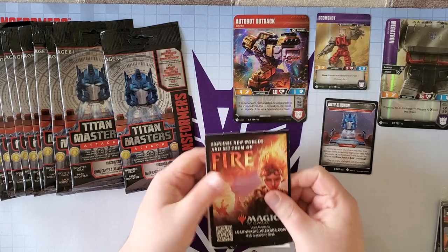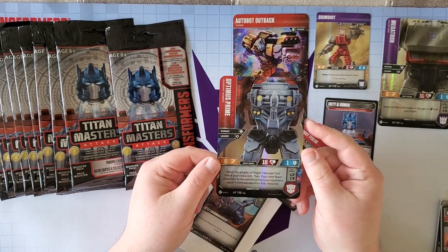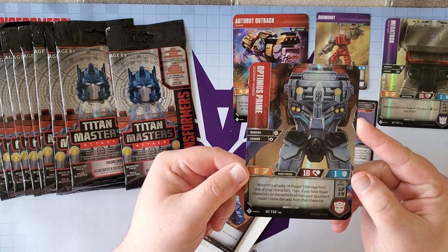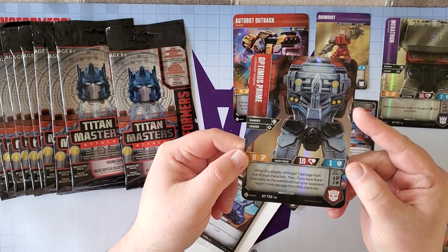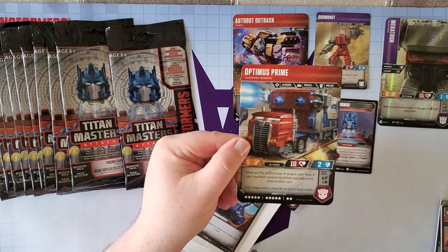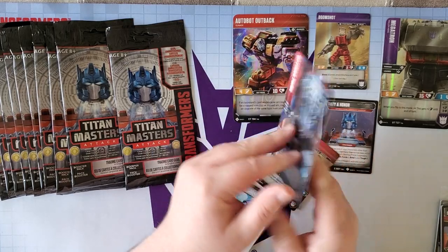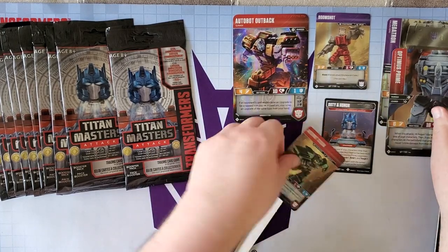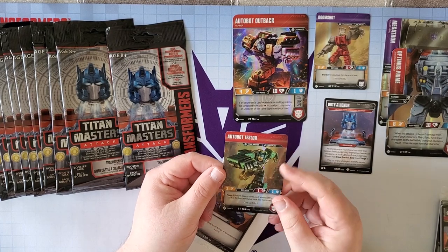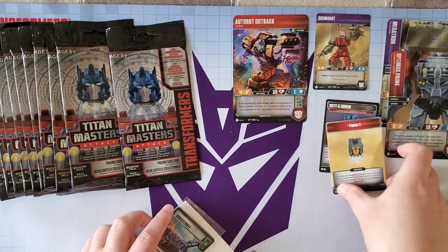Pack number 3 — Optimus Prime. When this attacks, repair 1 damage from one of your characters. Then if you have fewer characters on the battlefield than your opponent, repair 1 more damage from that character. And when you flip to this mode, draw a card — then if you have fewer cards than your opponent, draw another card. So that's a really cool interaction. And then our first rare of the box — Autobot Tesler, a Specialist Titan Master with Focus One.